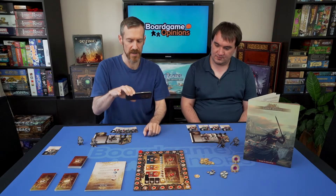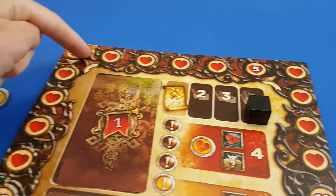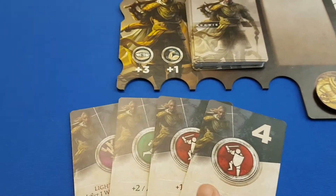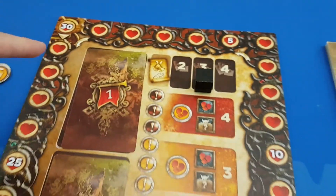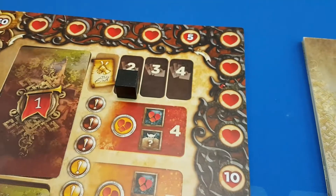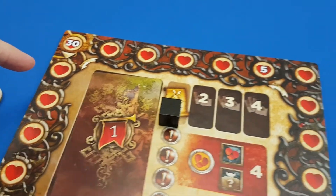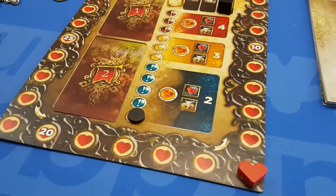Another important point with the shared health tracker: if it drops below zero, it doesn't mean you die — it wraps around the corner and an important cube moves one space to the left. At the start you draw four cards each round for your actions, but as you lose health and it drops past the 30 mark, it goes down to three cards, then two. It becomes very hard to take actions. If it loops around again, that triggers the end of the game. It's quite an important mechanic and works really well.